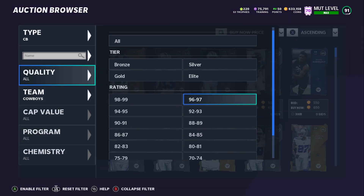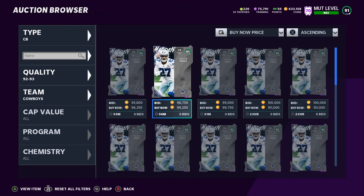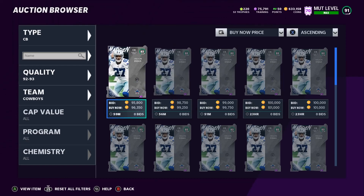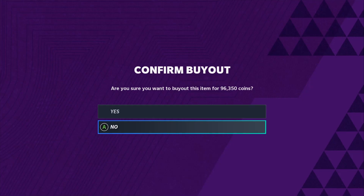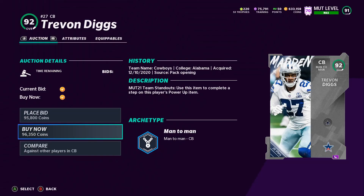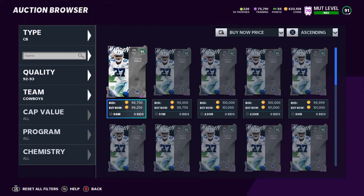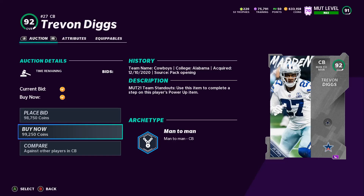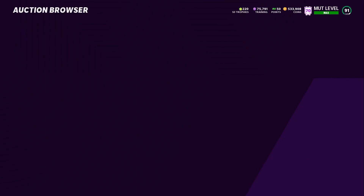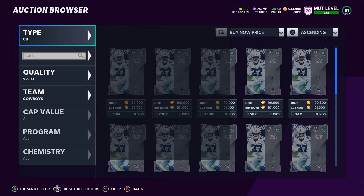A big reason why they're going for a lot is because those sets are not cheap. Let's go with the 92. Oh, so he's actually 96 — wow, he actually lowered that much? Yesterday these guys were like 150. Let's see if I can snatch this one up. I do got a power-up pass, but let me go see Cole Beasley — how much is Cole Beasley going for?